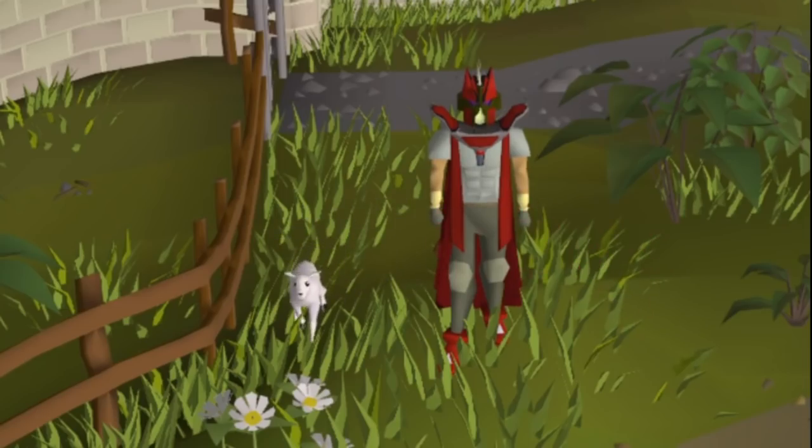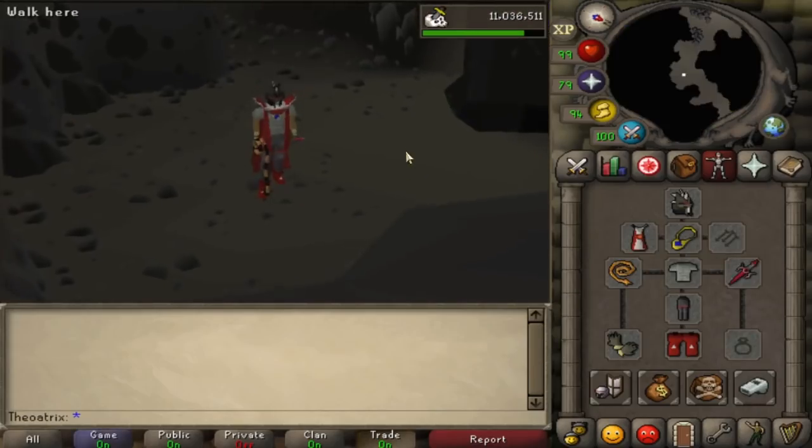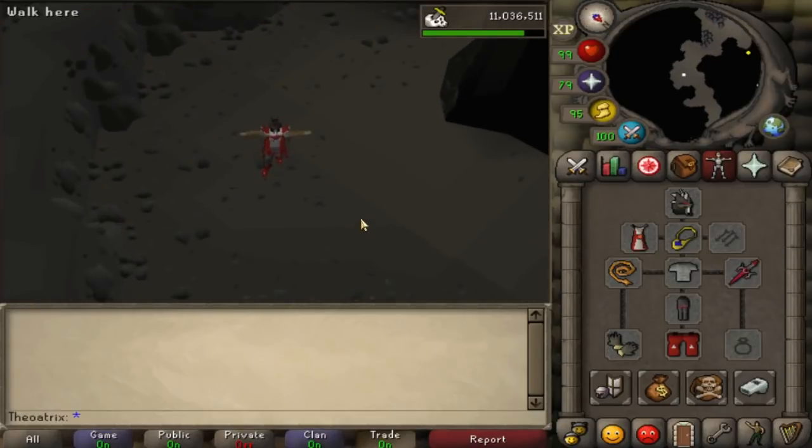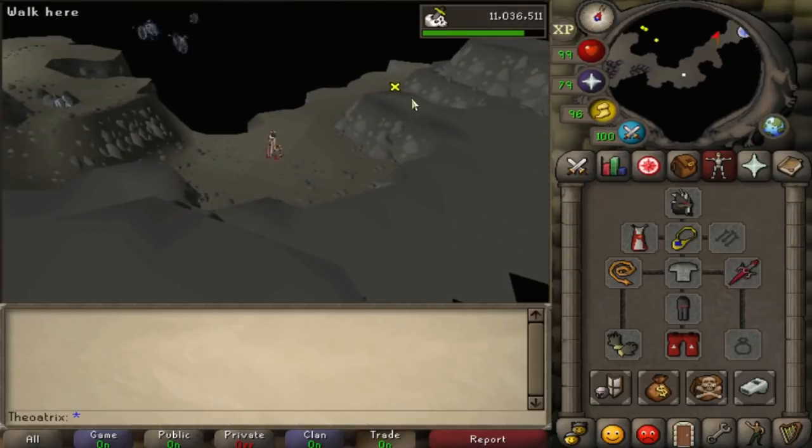This next one's not exactly gonna help you a lot but it's pretty interesting. If you teleport to Tears of Guthix once, the cave is quite dark, but if you teleport there twice the cave actually lights up and it's as bright as the rest of the game. I don't know why that happens but it does.